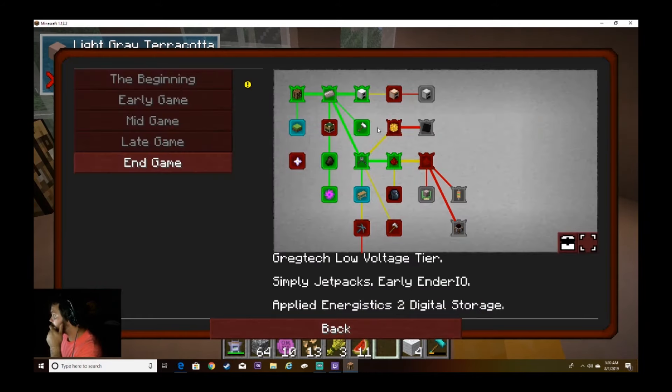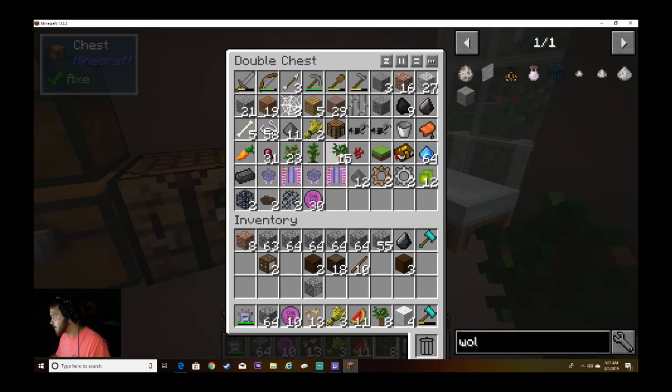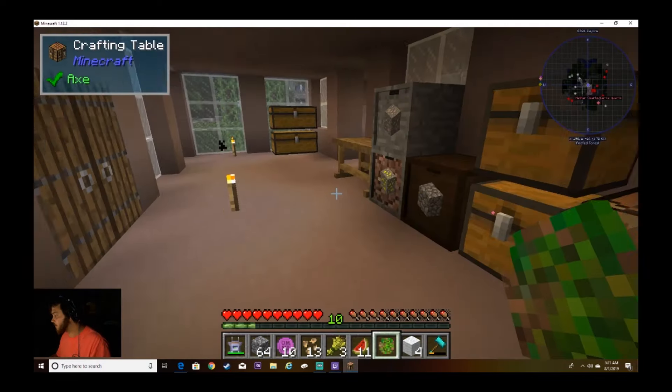To get a slime ball, you smelt a plant ball. To get a plant ball, it's just plant matter — saplings, about eight of them in a circle in the craft table. At this point I believe we have plenty of saplings. We'll use the dark oak since we have plenty of those, and I believe we only needed one each.